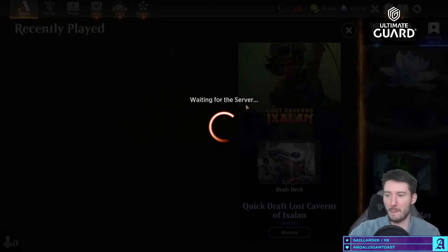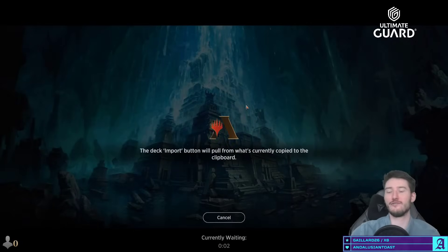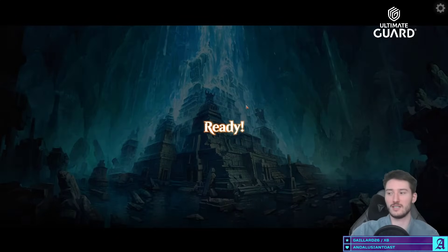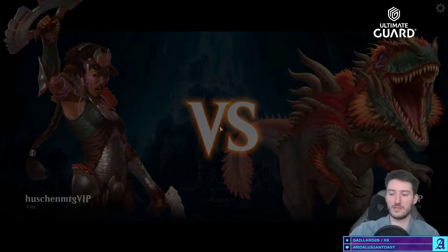What do you do against Sunfall though? If we take this to the standard streets — what do you do against Sunfall? You have to have planeswalkers and vehicles. Sunfall is just an absolute beating, as is Go for the Throat to be fair — I haven't really faced any Go for the Throats. Like a Go for the Throat on the six-six would have slowed us down so much.